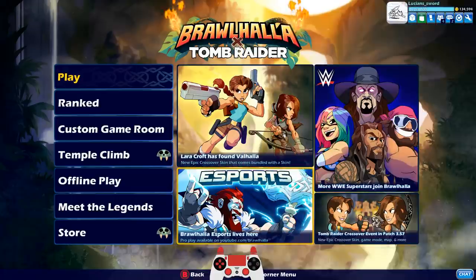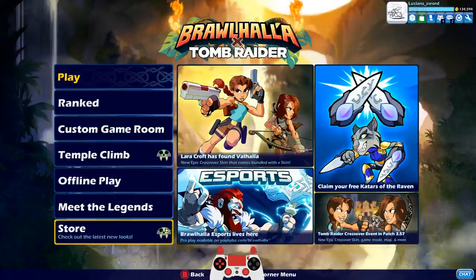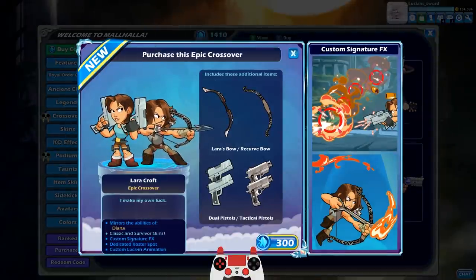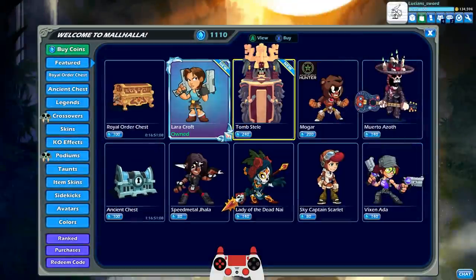Let's go ahead and purchase this. You actually get the classic Lara Croft from the old games and then you also get the Survivor Lara Croft from the newer games and movies. The bow and blasters are a little bit underwhelming but I guess they're kind of true to what they look like. You also get a custom lock-in animation, the roster spot, all that good stuff like you normally would on a crossover skin.